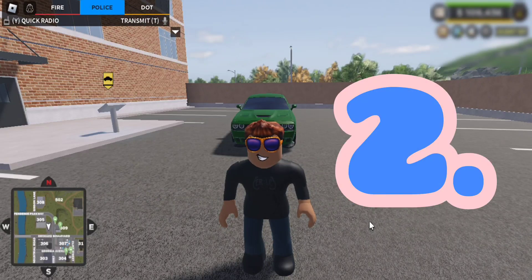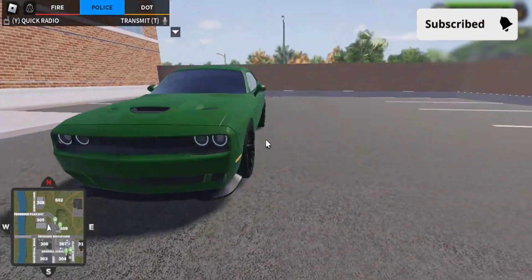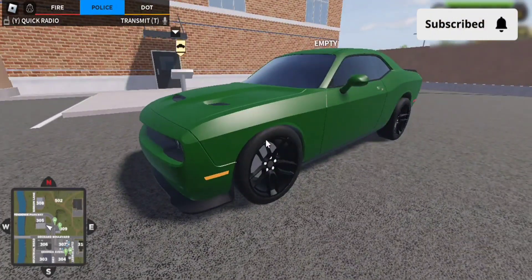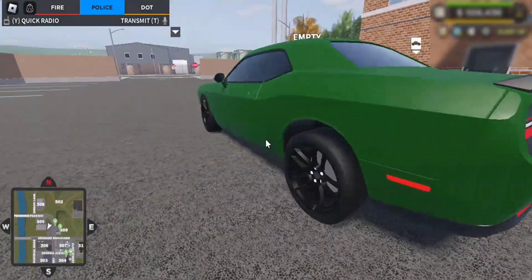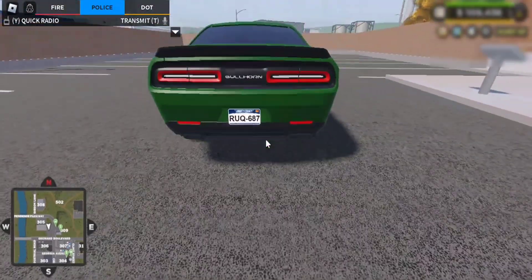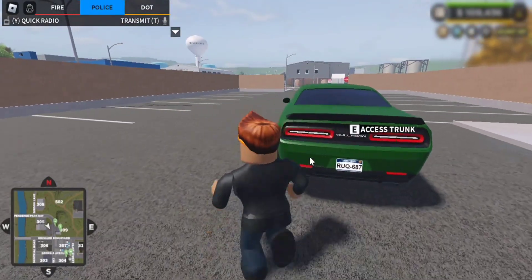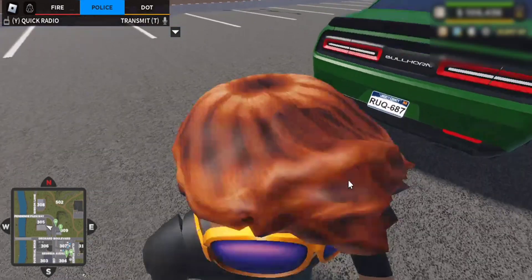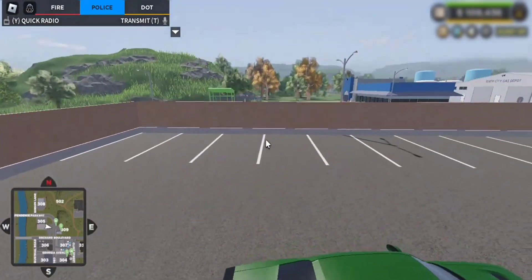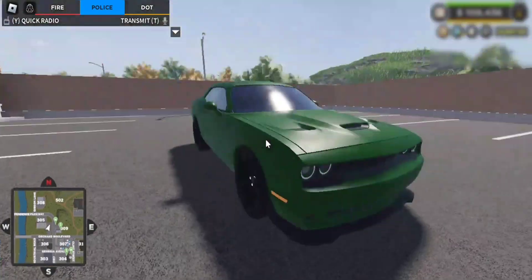The second vehicle is the Bullhorn Determinator SFP Fury. This is an awesome car that I use most of the time. It looks like a good car that would be on the civilian team, especially with this color and the unmarked license plate. Just a reminder: most of these vehicles I'm showing you will be with the undercover and police customization game passes. This one doesn't have wheel covers, but if you want them, that could be better.